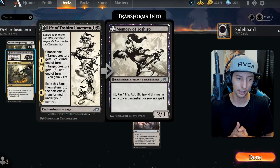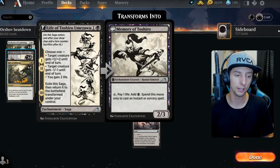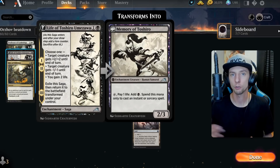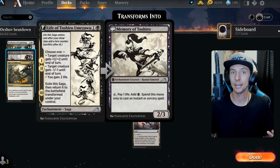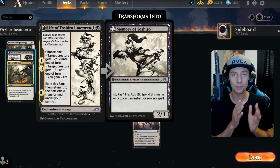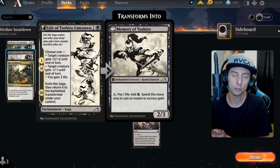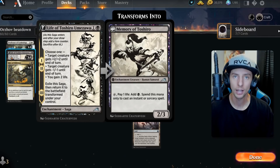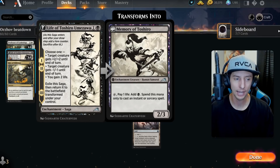Or you can plus two on your creatures and deal more damage if you have threats out. If your opponent does have creatures, you can minus one/one and take care of their Eye Twitches, Shambling Ghasts, or Usher of the Fallen. You can take care of so many different creatures — even a Luminarch Aspirant if they put a one/one counter on their first creature. You can also gain two life if you're slightly behind, and ultimately it turns into a two/three body to attack with.